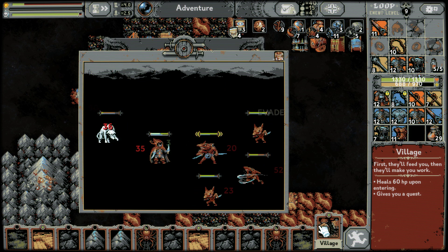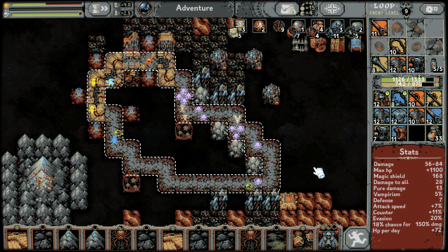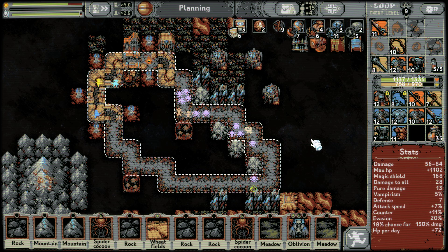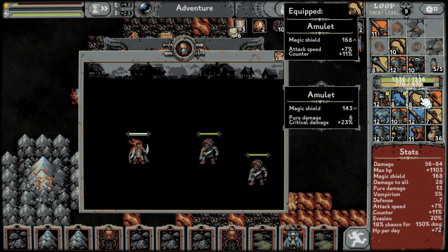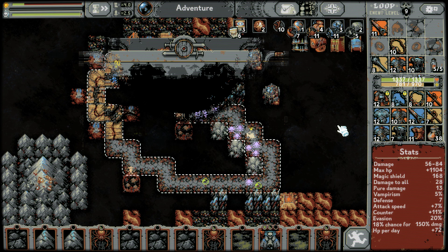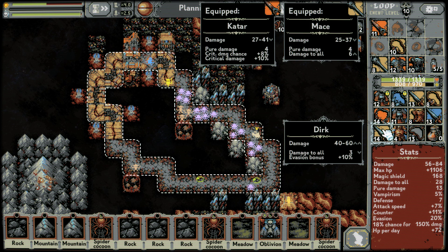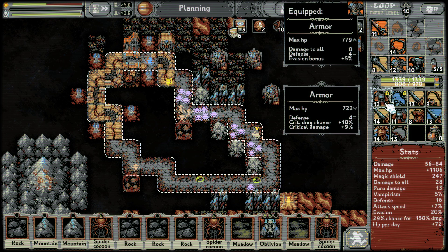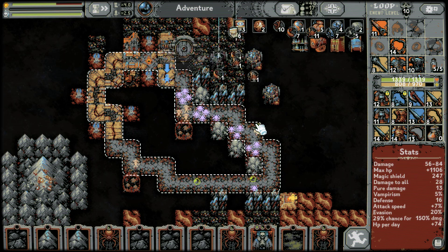We've been offered the alchemy shelf — we've been offered so much stuff. I can't put down any of the vampire mansions. Game, would you give it to me? I'd really appreciate it. Max HP is insane! I can drop this village here — doesn't matter, let's drop this wheat field. Whatever happens, we've won — whatever happens here, we've won.